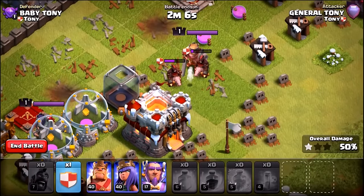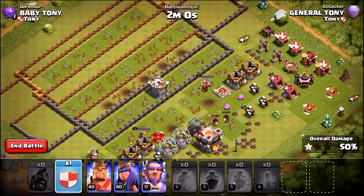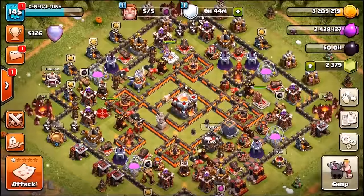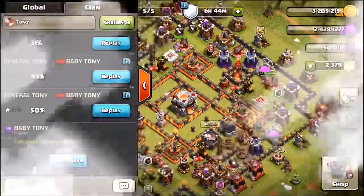We got crushed. I know what to do this time — we're going to deploy everything: heroes, hog riders, everything goes into the battle. We're going to end the current battle and give it one final chance against the barricade. This is the final try — will Tony beat the barricade?